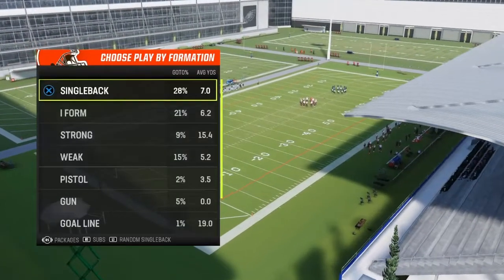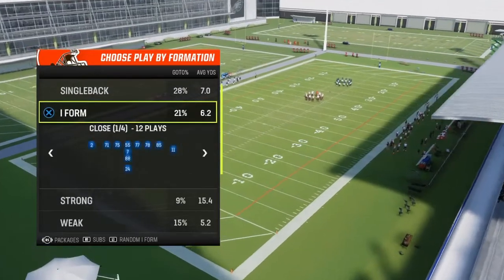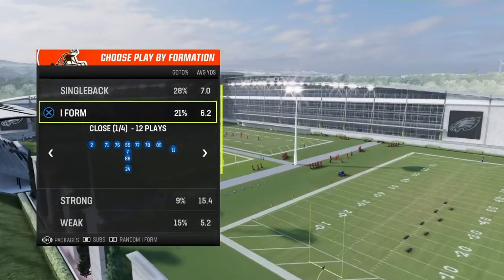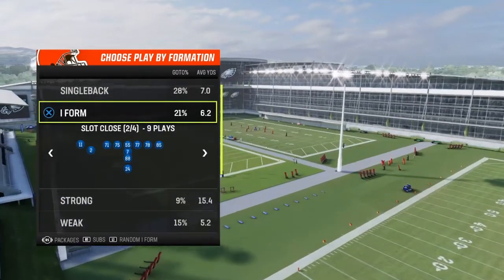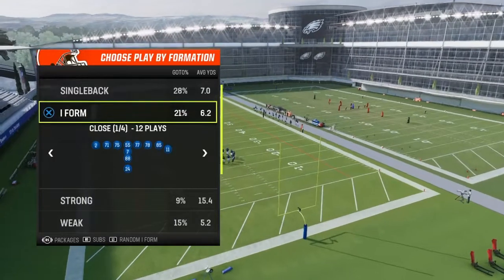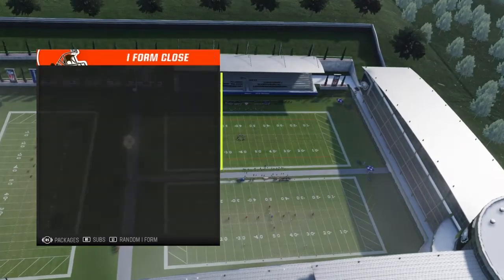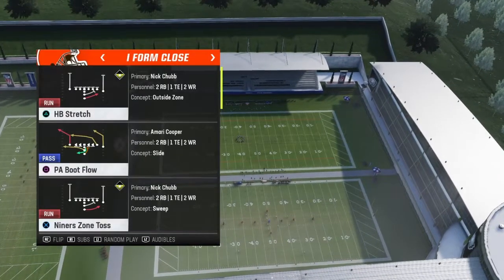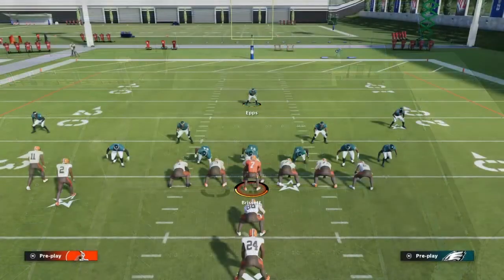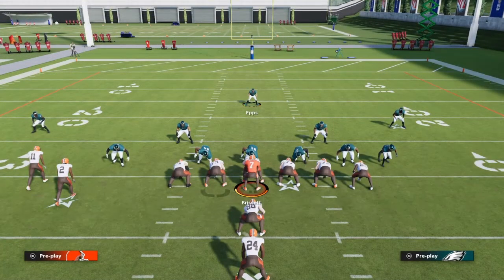We're going against Nick Chubb. Another one to practice against is Derrick Henry, or Saquon Barkley, or Ezekiel Elliott. And we're in the 49ers playbook against them. We're gonna do a stretch — it's always a good example to test your run defense.